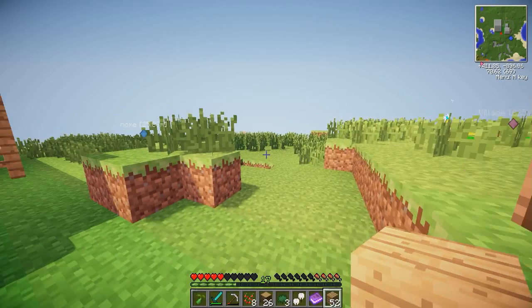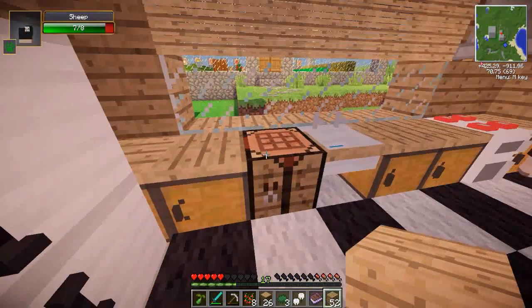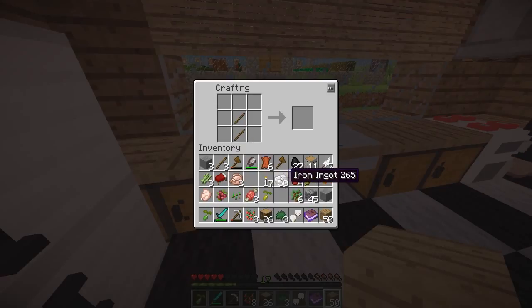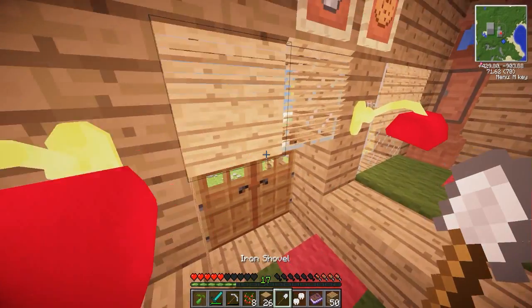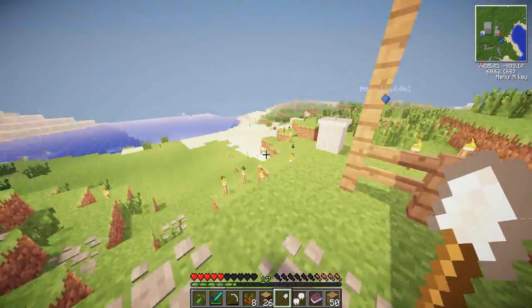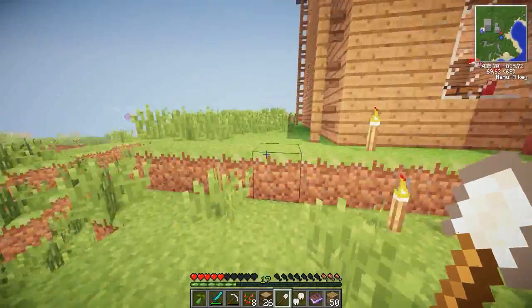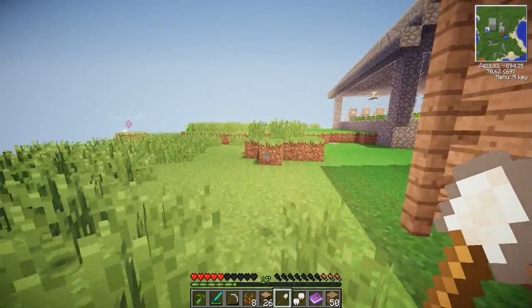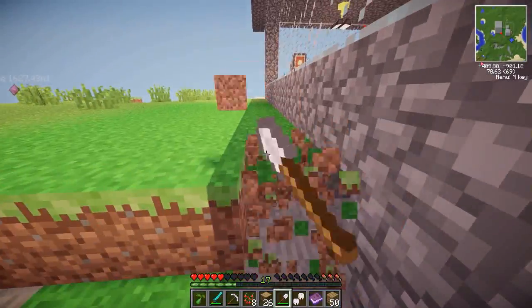First of all I need to get a shovel so I can clear this land out, just gonna go inside and make one. Everybody knows how to make a shovel - first you need sticks, and then put the iron on the top and you've got a shovel. I'm just gonna go outside and flatten all that land. It's kind of one block higher than my farm, so that needs flattening out.